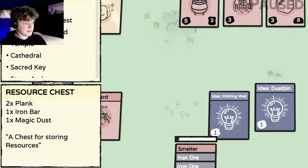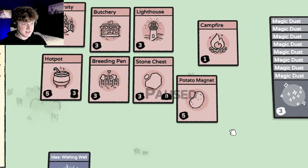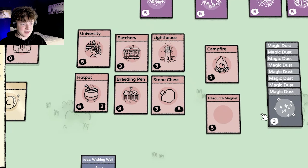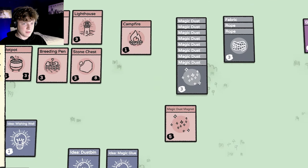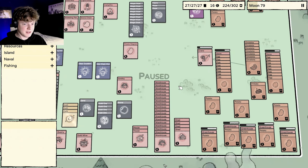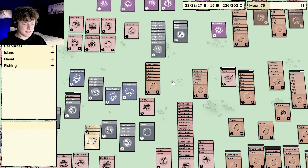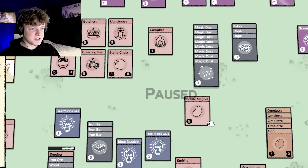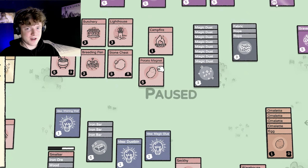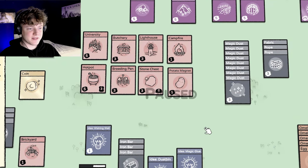Then we've got another really cool thing — a resource magnet. Right now it's just a resource magnet, but if you put magic dust in there it will be a magic dust magnet, and if you put a potato on there it will be a potato magnet. When new potatoes arrive, they will all go to this place. It doesn't matter where the magnet is — if a new resource spawns of that type, it will just go there. That's super handy if you want to have a farm area and then an industrial area where you make new things from it, so you can organize everything nicely.